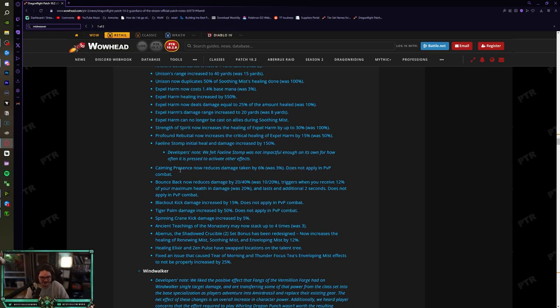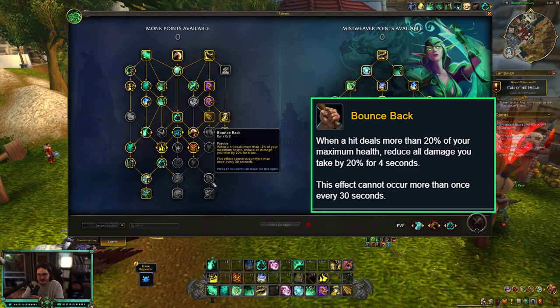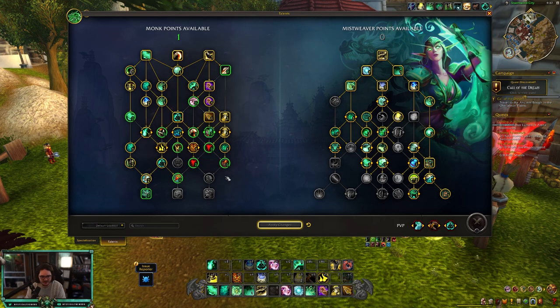Bounce Back got a big buff: it now reduces damage taken by 20%/40% (was 10%/20%), triggers when you receive 12% of your max health in damage (was 20%), and lasts an additional two seconds. It doesn't affect PvP, but this is really good for PvE — 30-second internal cooldown, but moving through a dungeon that's nothing. This is actually better damage reduction than Fortifying Brew, so there's a good chance we might go for it, especially with the free talents from Rising Sun Kick and Escape from Reality.